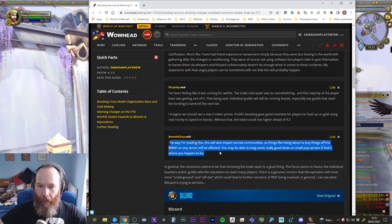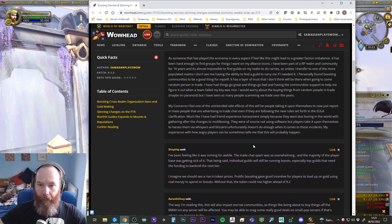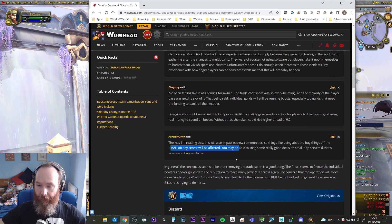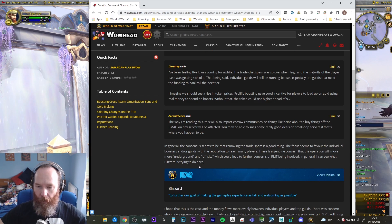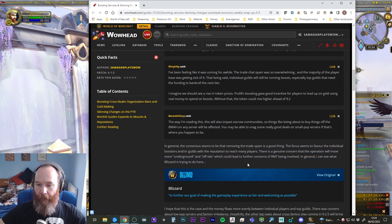Aaron Instancy raised the impact on escrow communities and things like the Black Market Auction House — and according to Blizzard's clarification, that includes everything. So we may see some good deals on the Black Market Auction House because of that. In general, the consensus does seem to be that removing the trade spam is a good thing. The genuine concern is that operations will move more underground and off-site, which could lead to further real money transaction concerns. We'll see what happens with that.